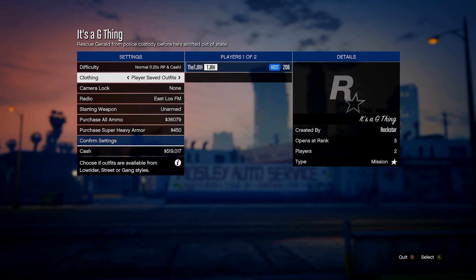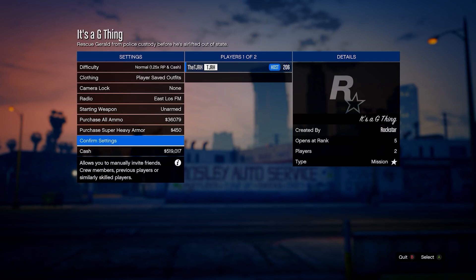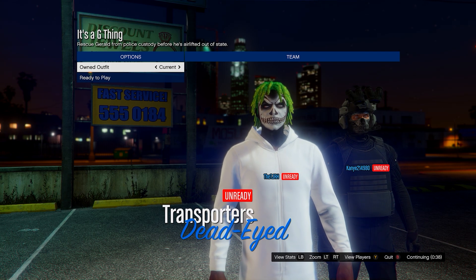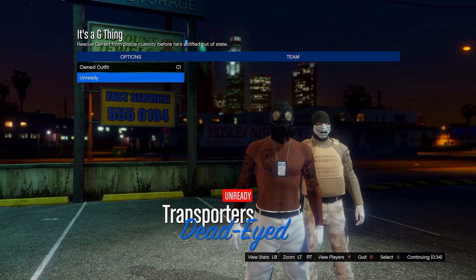In this menu, set the clothing to Player Saved Outfits, then invite anyone and start it up. Once someone joins and you load into this section, scroll one to the right on Owned Outfit and then ready up.